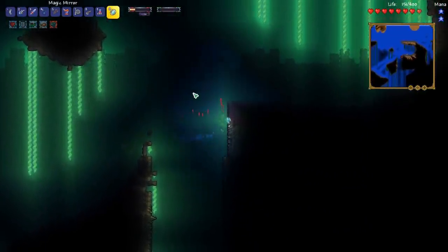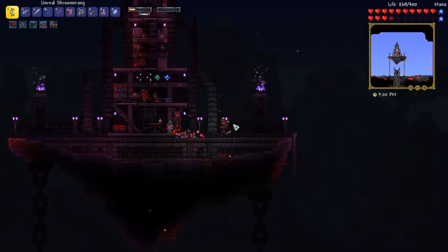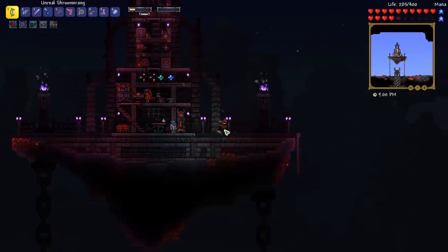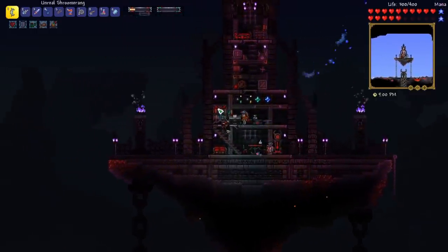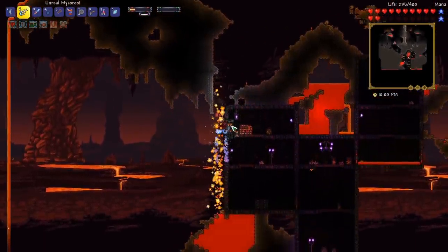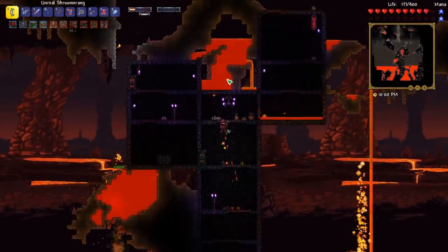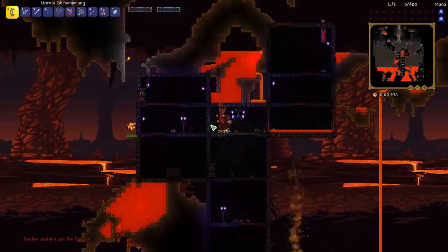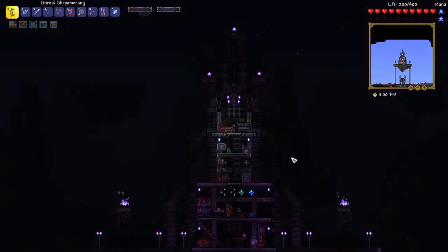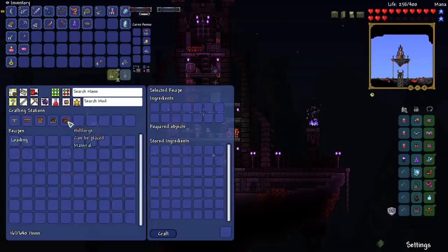I'm going to teleport back to base. I think what I'll do next is put away some of this stuff and then head down to the underworld — we can start farming the underworld enemies because we can get a pretty powerful throwing weapon down there. We made it to the underworld and right away there's a hellforge. We got our hellforge — let's put that down. I got two so we can put one in here as well.